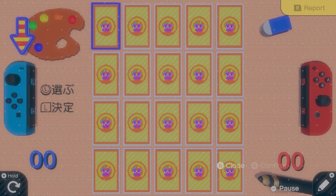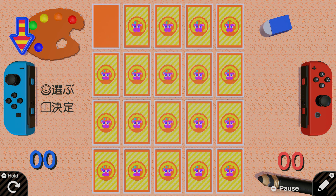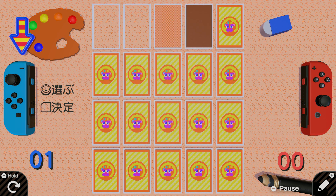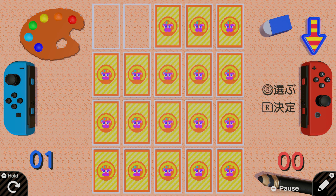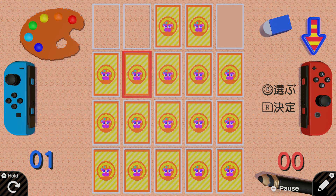I accidentally selected the wrong one, so we'll just do pretend two-player. Okay, that was easy. That's a pretty light one. So we have light and dark. Now it's player two's turn. So we have light, dark, light.